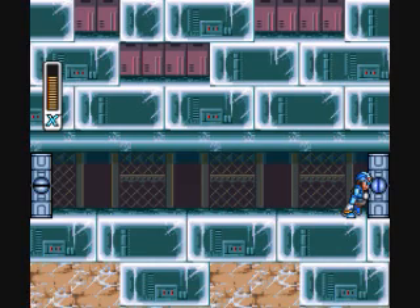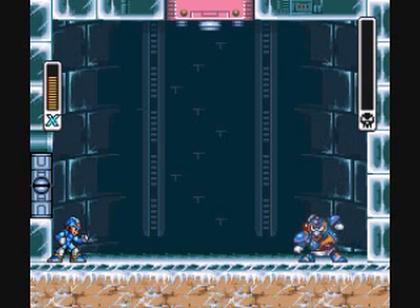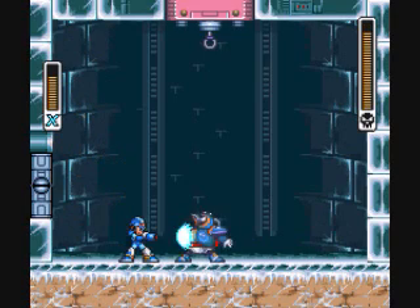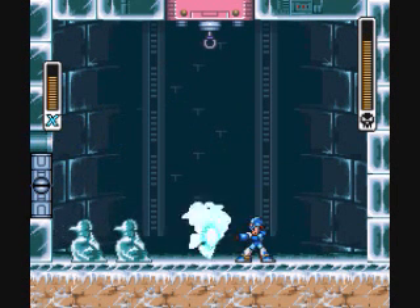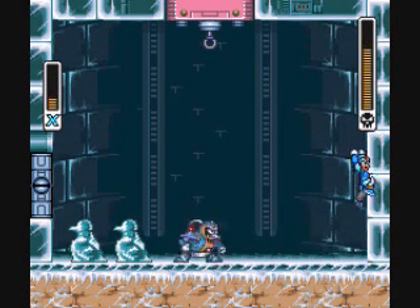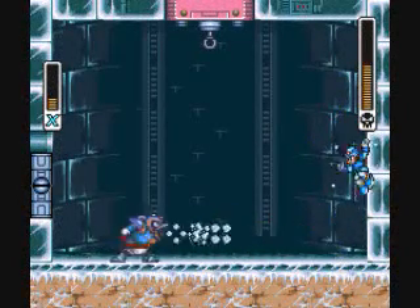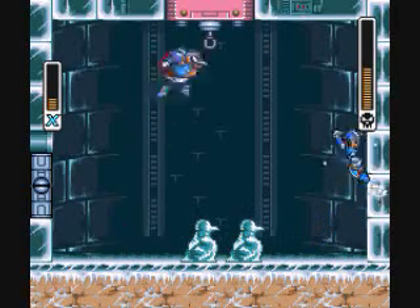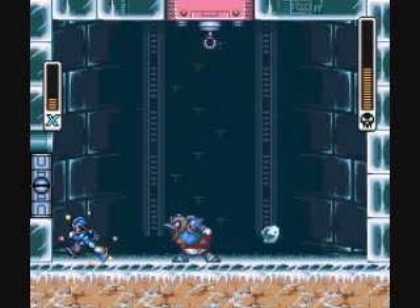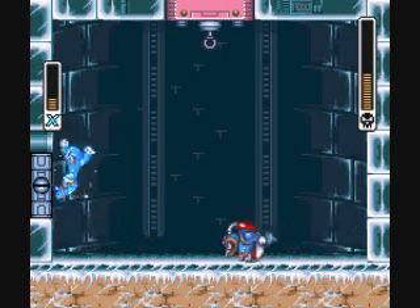This is Chill Penguin, our first maverick we haven't fought yet. He's pretty simple, actually — even if you don't have his weakness, he still has a pretty easy pattern to follow and doesn't pose much of a threat. One attack he has is blowing a blizzard to try to push you away. He also summons ice sculptures, slides on the floor, and his basic attacks involve blowing towards you.